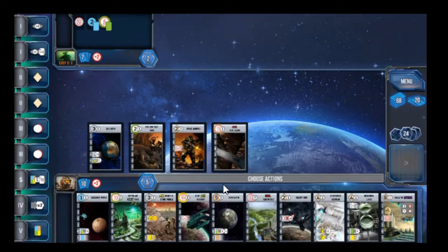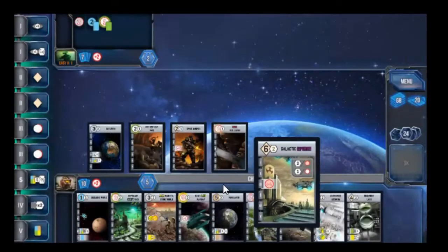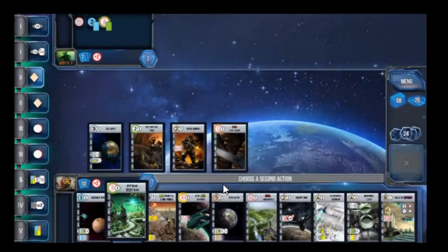We are going to get the Galactic Imperium out there and it'll cost us five cards — one, two, three, four, five. And then we'll settle this planet.